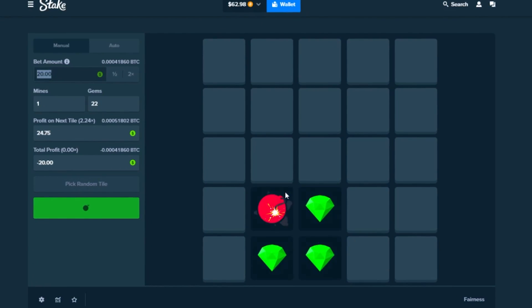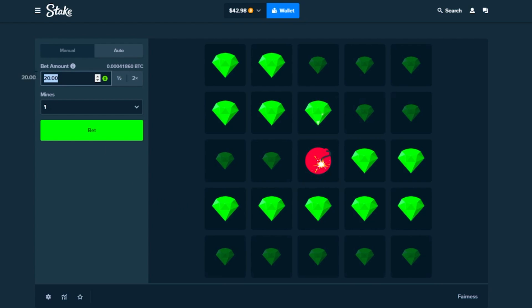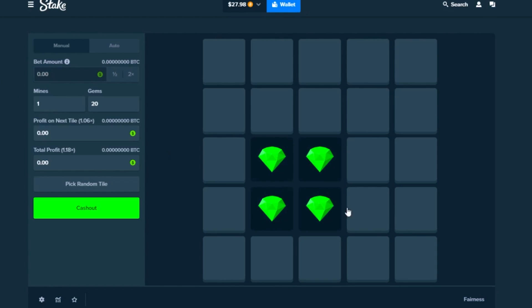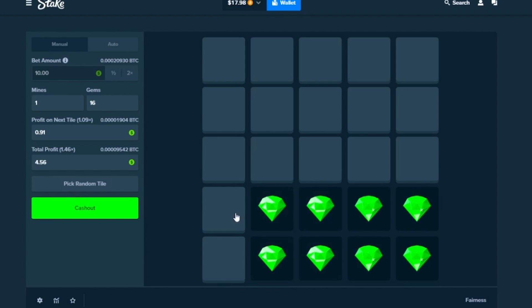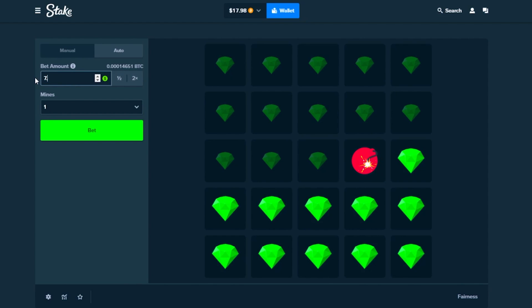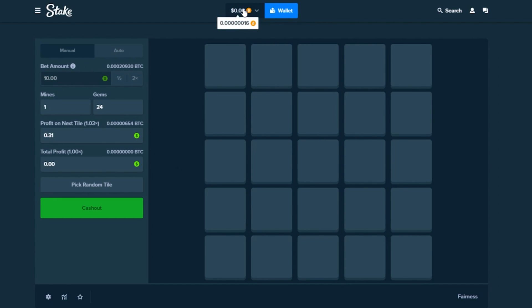Trying again at $20 — one, two, three, four... keep hitting the bomb. Down to $15, then $10, multiple failed attempts. We're not even making it in on some of these. Down to the last bit — this is basically all-in now. Just losing today, feeling so unlucky. Maybe this strategy is bad — you guys let me know if you've made money doing this one-mine strategy, because right now we've been getting pretty unlucky.